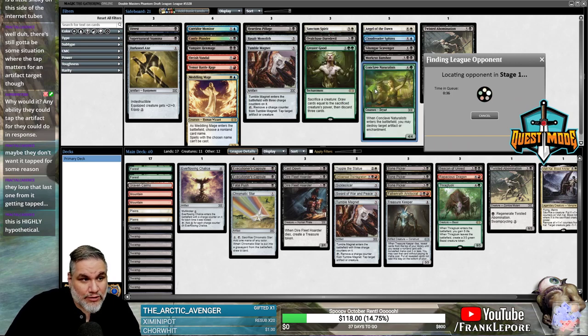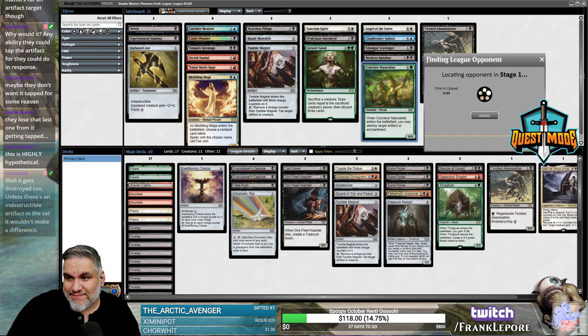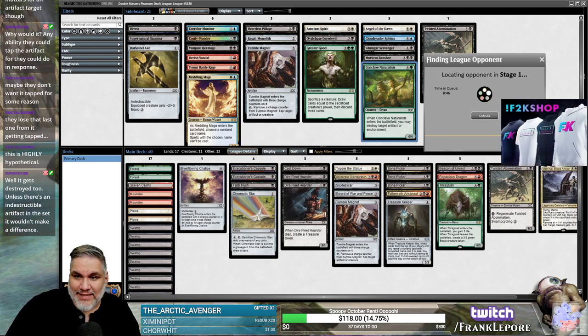I'd even be like, wait, maybe Conclave Naturalists could be good, but then it's like — well, we didn't hit five mana in either game, so that's magic for you. Now we can just try to go 2-1 like suckers.